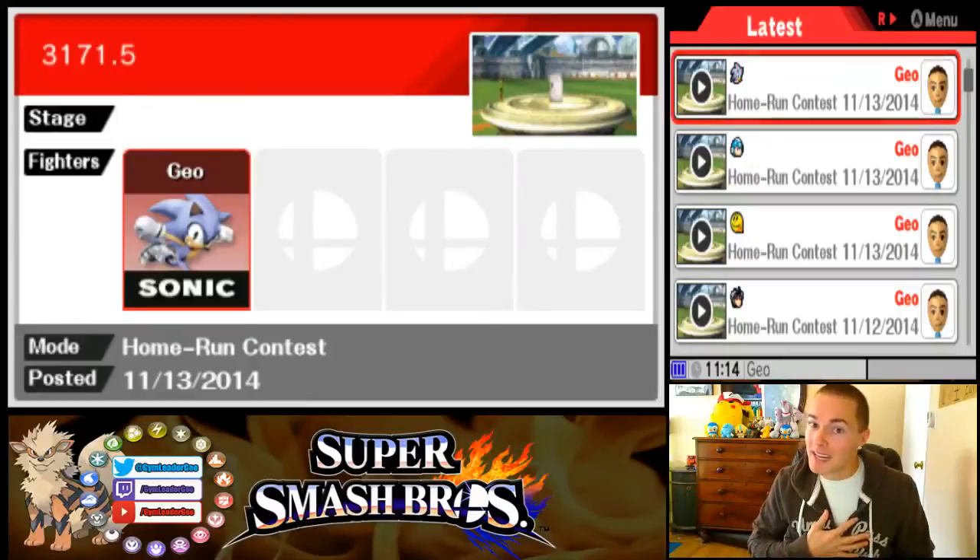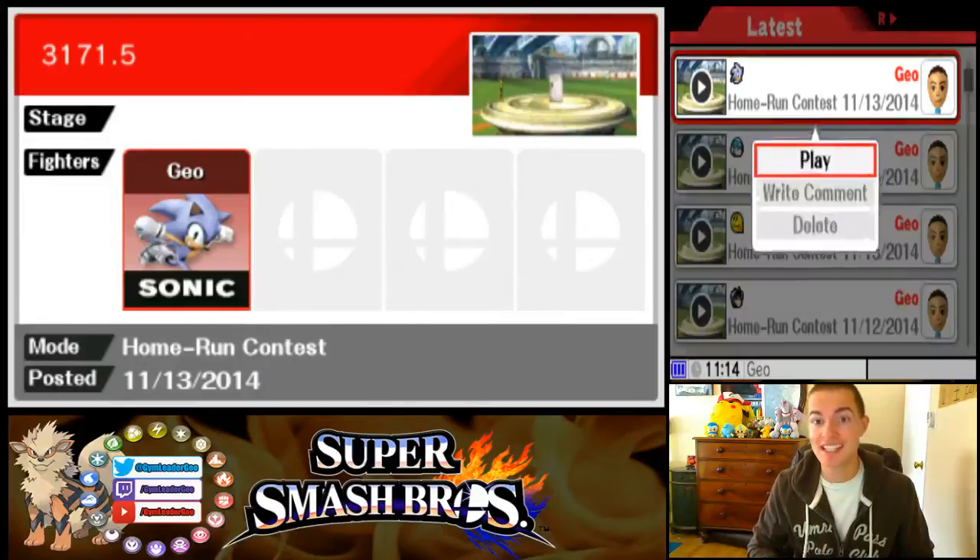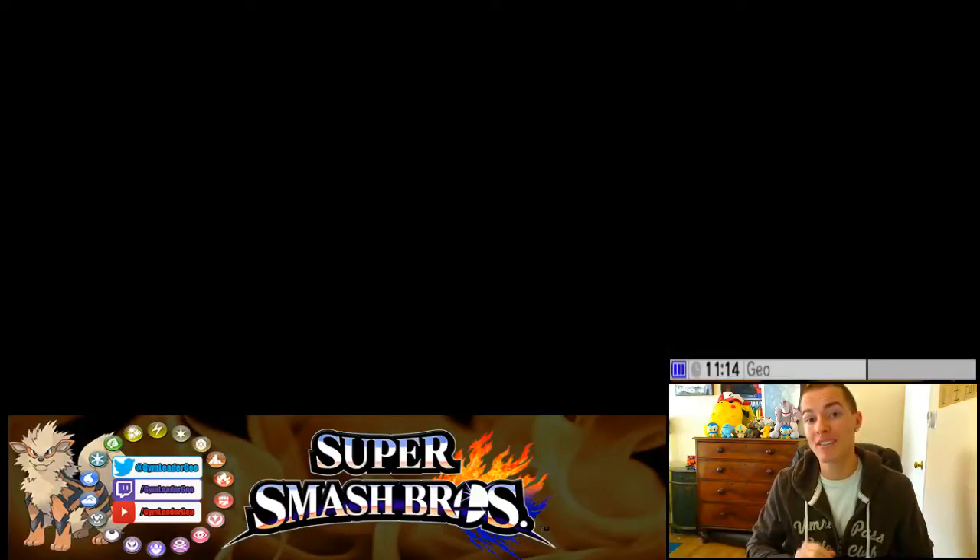What's up challengers, welcome to the gym. My name is Gym Leader Geo and this is Home Run Contest Made Easy. In today's episode we're going over Sonic, and I'm going to show you a Sonic strategy to get 3171.5.